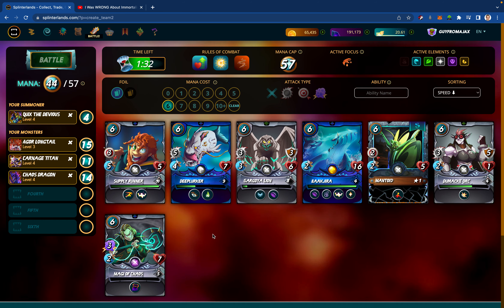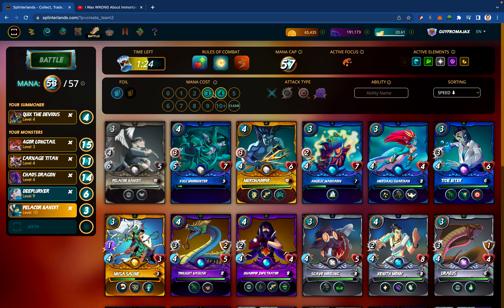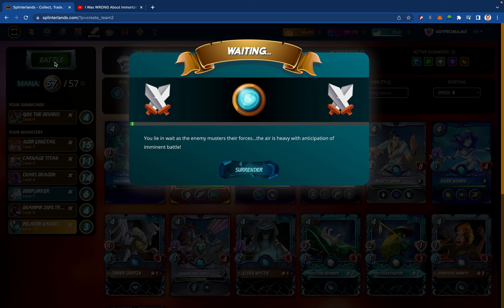I do want the Deep Lurker. Do I go Pelicor Bandit? That leaves me 4 mana. For offense this would work because I can go Dampier Infiltrator. I don't know why I weirdly think I'm going to get a Lily, because my opponent clearly didn't really show many tendencies — just pretty much playing all other than maxed out Legendary Summoners. But I guess with this mana count it's reasonable to expect Dragon, since that's where the best monsters are when you've got all the mana in the world to work with.